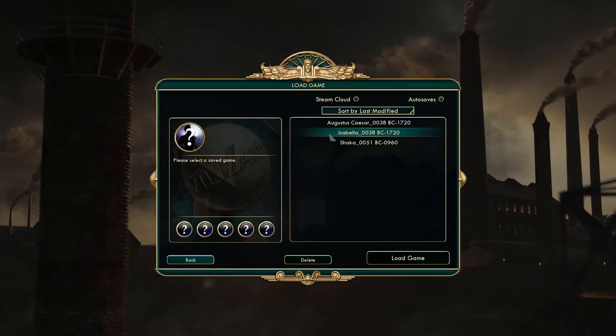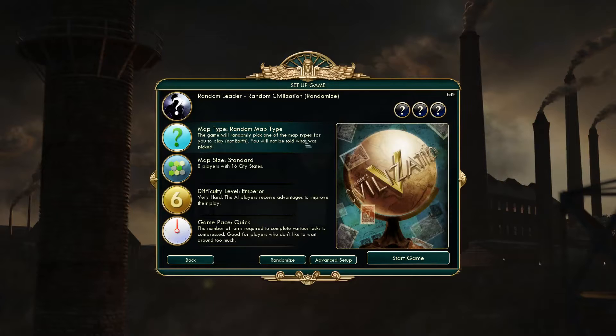I'm probably not going to redo this series, since I already showed how to do a Diplomatic Victory. The only difference is there's a third-tier tenet in Freedom that gives plus four influence per turn with city-states you have a trade route with. Also, with Globalization, placing a Diplomat in another civ's capital gives you one or two extra votes — I think I covered that in the Shaka series.